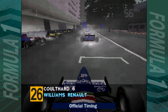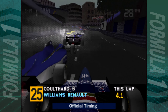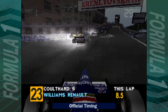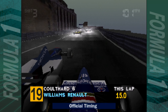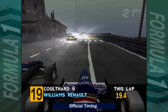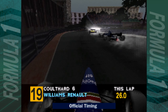At the start, the thing you want to do immediately is lose your front wing, because the car is a lot easier to handle without it. The cornering ability with full downforce is a bit strange, so you handle the car better without the front wing. I'm going to try and rip it off as soon as possible — and there it goes, it's gone.